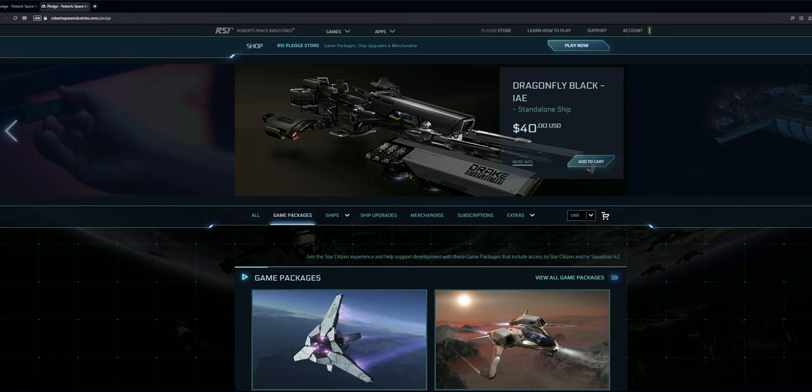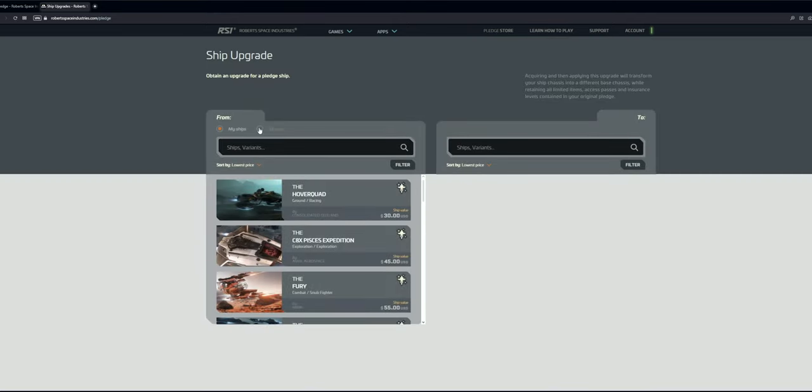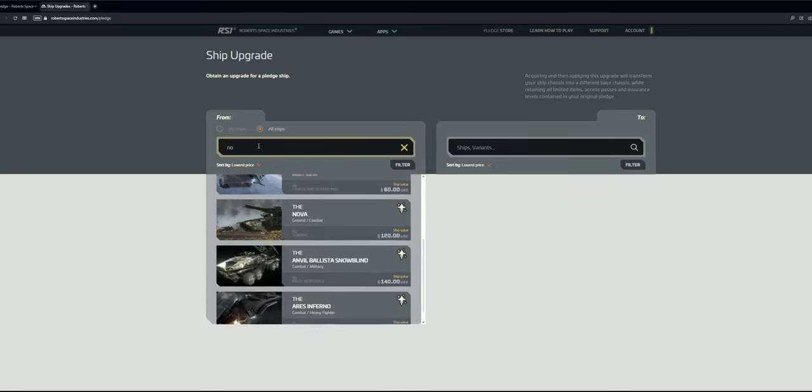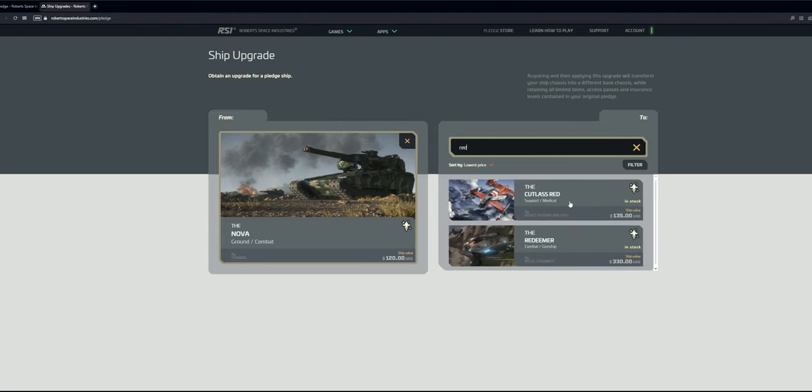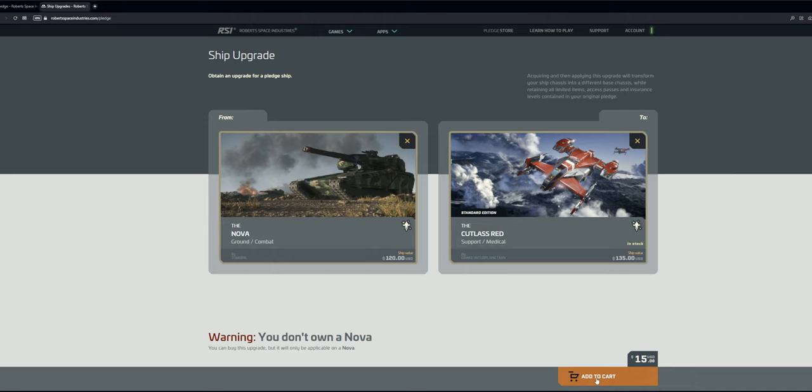That's where the war bond CCU comes into play. A war bond CCU means that CIG is going to give you a ship of a certain value but you get to pay less — you get a discount. So if you have a ship that's $120 and there's a war bond CCU to a ship of $135, you can purchase it for $5 instead of the normal $15 — you get a $10 discount. The catch is that war bond upgrades require cash, whereas for a standard upgrade you can pay with cash or store credit. For example, going from a $120 Nova ground vehicle to a Cutlass Red — currently there is no war bond — Cutlass Red is $135 so it's going to cost you $15 to get to that Cutlass Red.